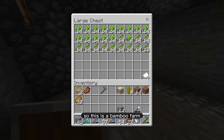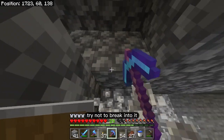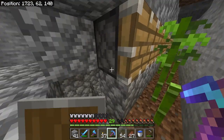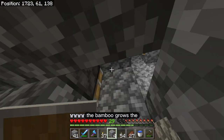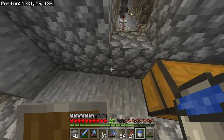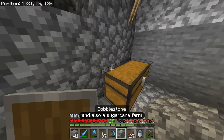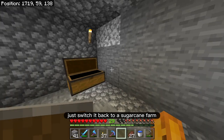I have one more farm going on under here — this is a bamboo farm. I wanted it to be hidden because it is kind of an eyesore. I have a whole row of bamboos here and a second set on the other side. The bamboo grows, I have an observer that detects that change, and it powers this redstone, which launches a hopper minecart and collects all the bamboo. In the beginning, I was farming sugarcane, but I realized I needed the bamboo to make sticks so I could trade with the villagers. I could easily switch it back to a sugarcane farm.